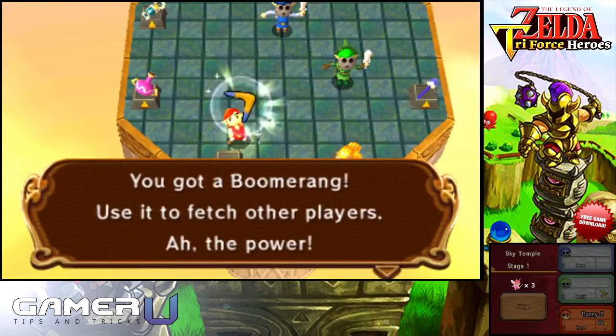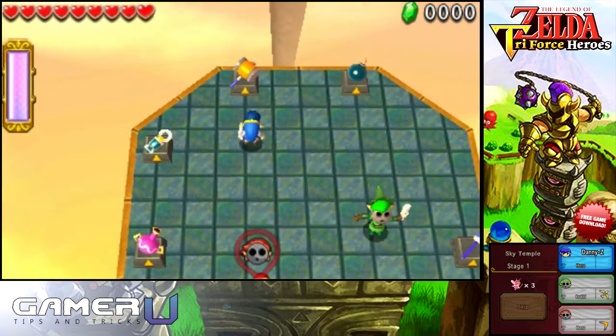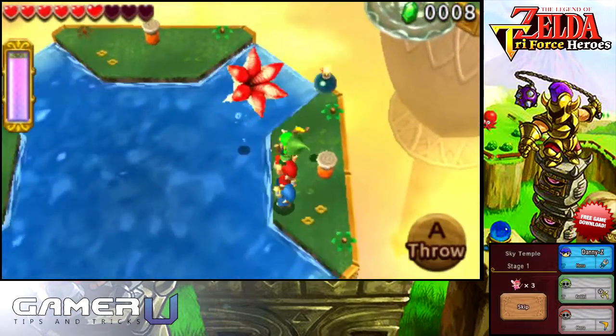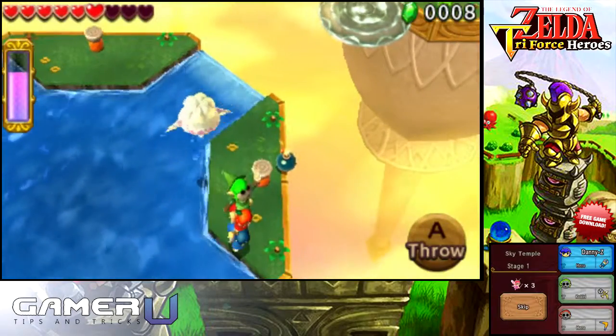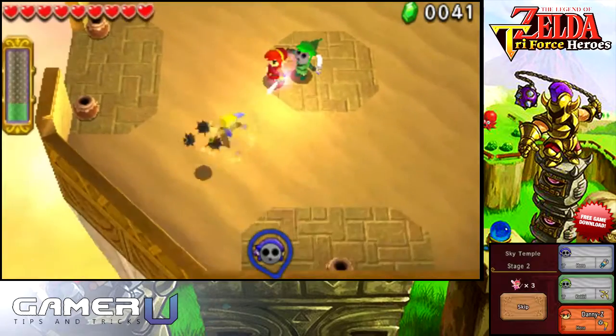The first, second, and third areas are mob rushes where the player can choose their own items to use. For the first area, I would recommend one person has bombs and another person has the bow and arrow. I would also recommend the boomerang for the second area as well as the fire gloves.